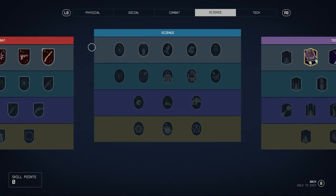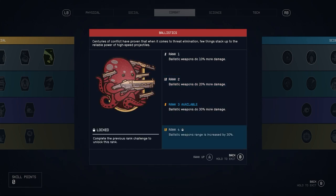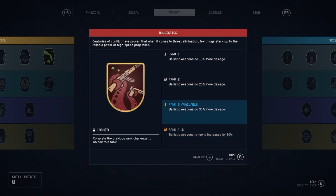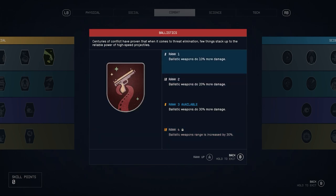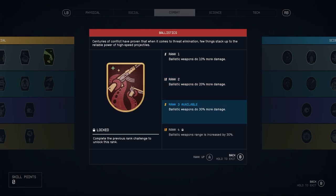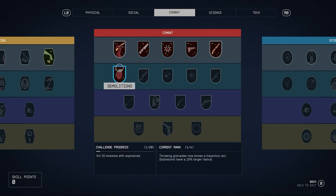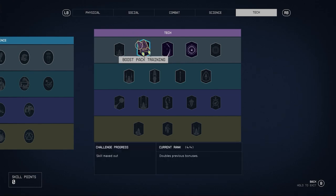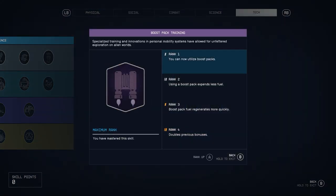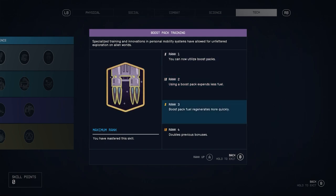The other amazing thing about perks in this game is that they have ranks, which is huge. For example, ballistics has rank 1, rank 2, rank 3, and rank 4. These ranks increase the skill better and better and they have different badges. Rank 1 gives ballistic weapons 10% more damage, rank 2 gives 20% more, rank 3 gives 30% more, and rank 4 increases ballistic weapon range by 30%. Each perk has its specific upgrades — for example, boost pack training rank 4 doubles previous bonuses.